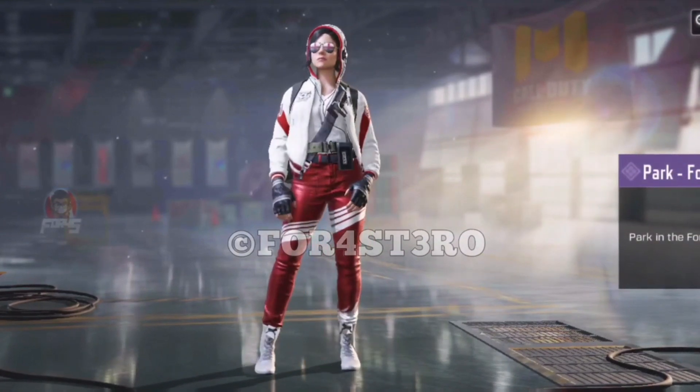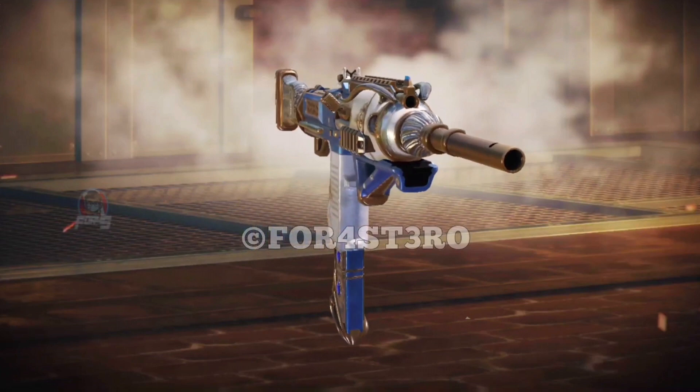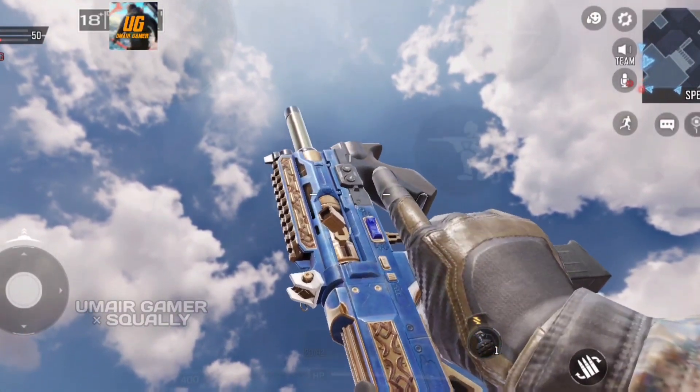At tier 40 we have the Winner Takes All Pharaoh skin — interesting stock, nice looking mag, and the golden blue go together nicely. Quite a good skin, though it does have base iron sights.